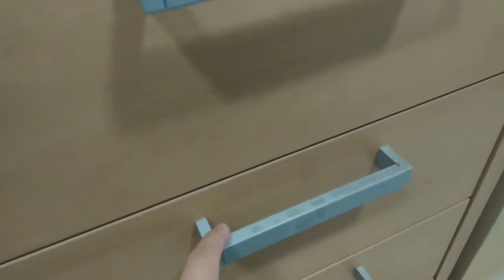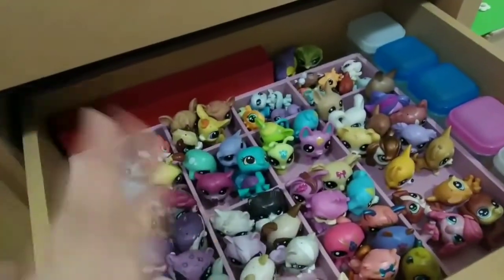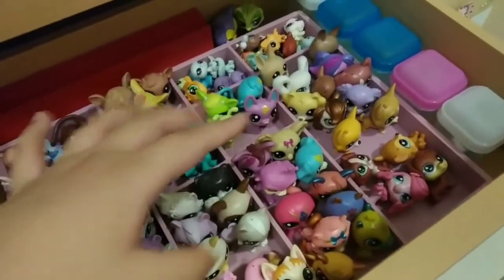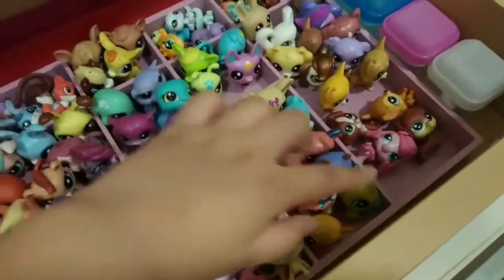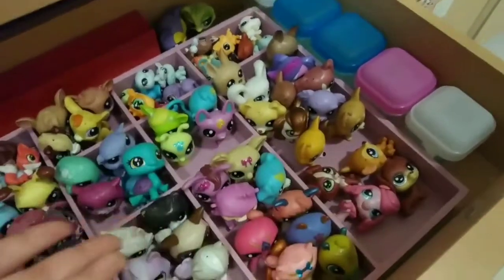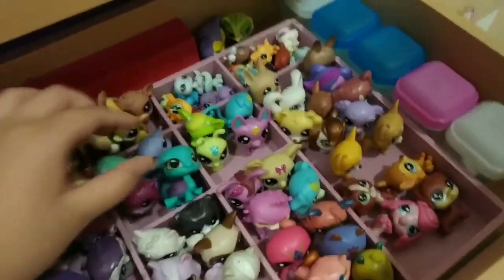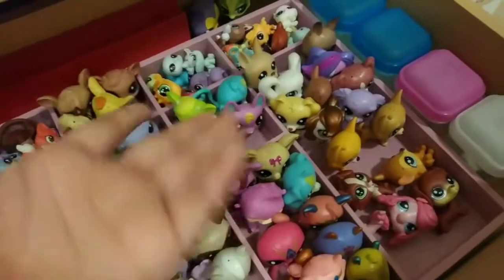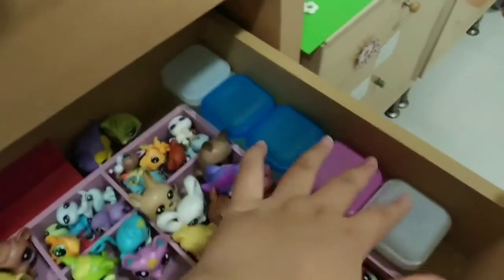So the main place I want to reorganize is my LPS section. As you can see, it's really crammed in there. The dividers aren't high enough, so I can't really put more LPS on top of them. I don't feel like that's convenient. I have my lucky pets divided into sections — I'll keep those the same — and I just have some of my favorite customs here to keep them protected.